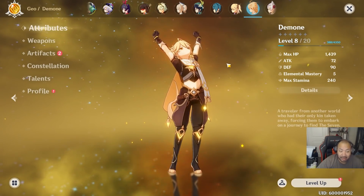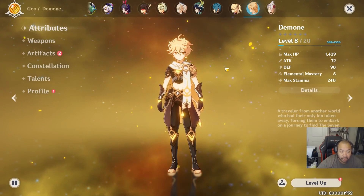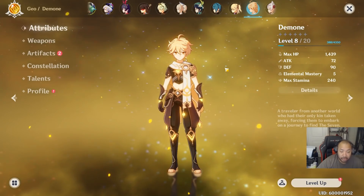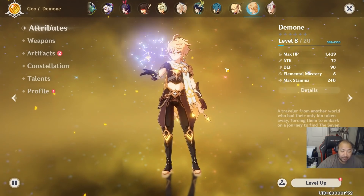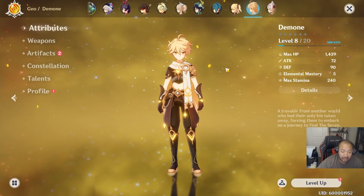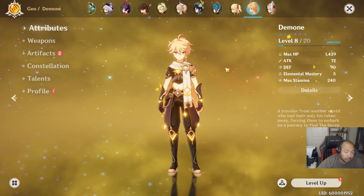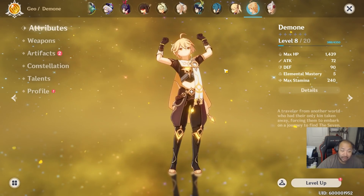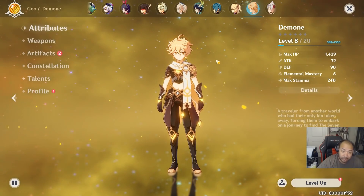For the main character, build like any typical melee: attack-attack-attack, or attack, crit damage, and attack if crit rate is above 50. You can also go with the corresponding elemental bonus damage — geo bonus damage for geo, anemo bonus damage for anemo. If you want to be safe, just go with a straight attack, physical damage build to ensure your basic attacks do their job, though that won't influence elemental damage. For weapons, the sky is the limit due to MC's versatility. Ideal gear sets include Gladiator and Berserker.